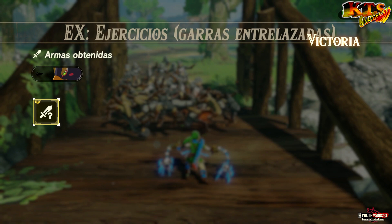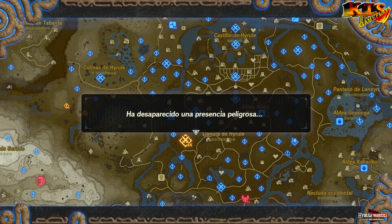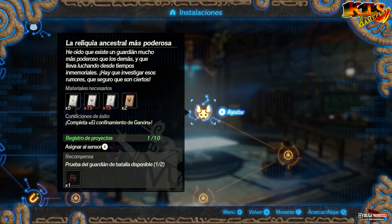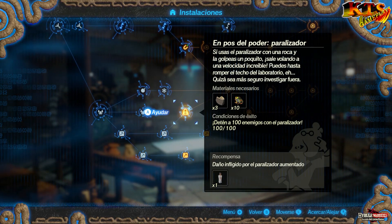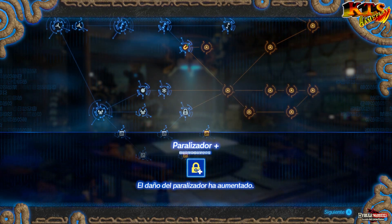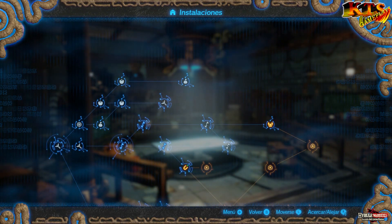¿Desbloqueará esto nuevas misiones? No lo sé, pero retos habrá de sobra. Ojo, detén a 100 enemigos con el paralizador: conseguido. Algo es algo, por lo menos hemos avanzado otra de las peticiones que teníamos del laboratorio. Poca broma, pero los retos del DLC... el tema del guardián tengo que desbloquearlo como sea, tengo muchas ganas de ver qué tal es ese personaje nuevo y ver cómo avanza todo. No desbloqueamos nada más, así que venimos al laboratorio. Entiendo que hasta que no avance lo del imán no puedo hacer nada más. El daño del paralizador ha aumentado, y cuando haga lo del imán podremos tener lo otro.